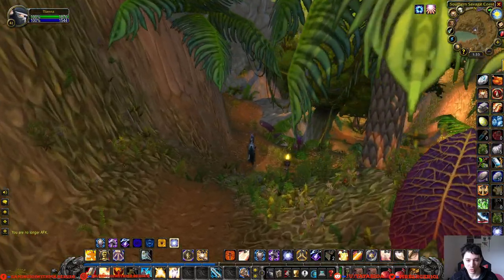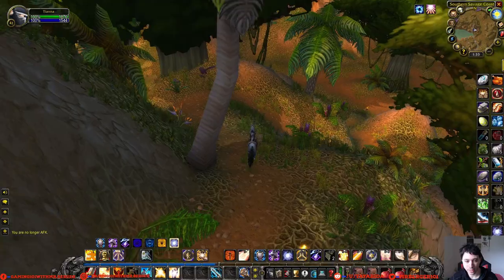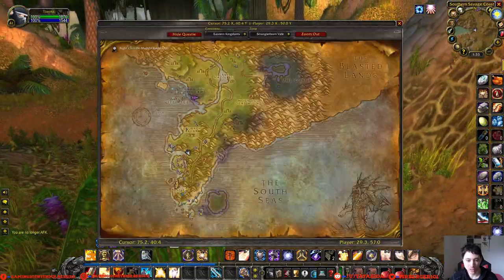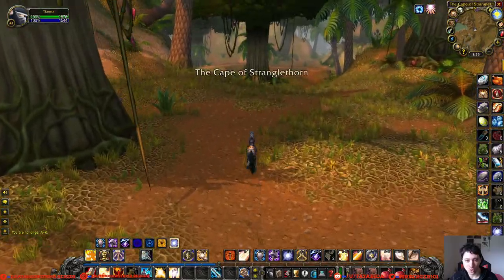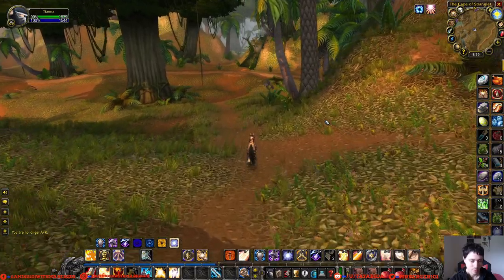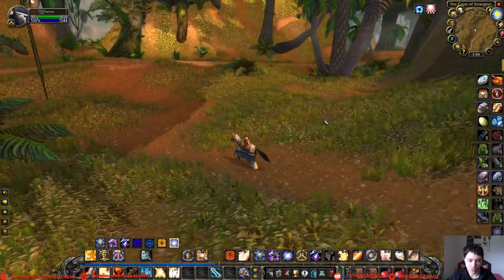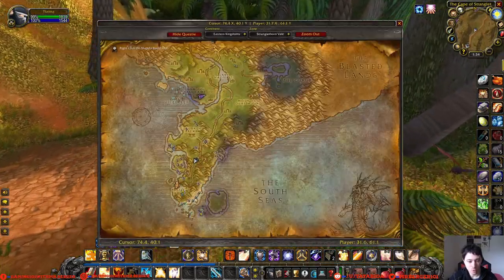I'm playing on that realm — it's unfortunately a US East Coast realm so I do get a slight increase in lag, but it works out just fine. Alternatively, I have a level 60 warlock as of a few days ago on Paggle, which is another US East realm. My buddy said 'hey we're going to play on this realm, so make your Alliance characters there,' so that's what I did. My girlfriend also has a character on that realm and she recently hit 60 as well, so those are our highest-level characters in Classic.